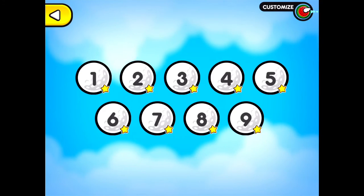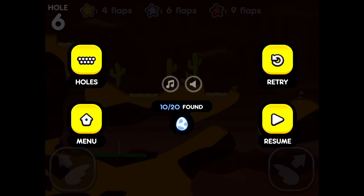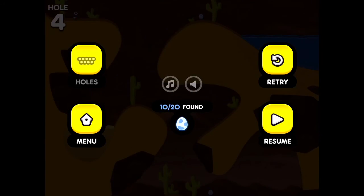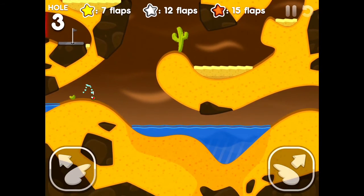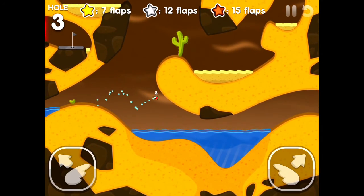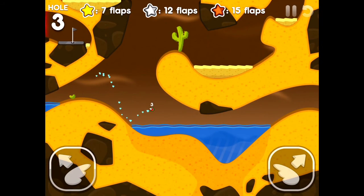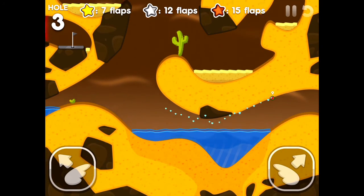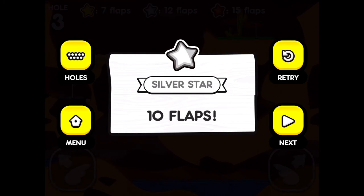I'm gonna try to be the first one to figure all this out. Number two — let's try level three. Here it is — you see that black flag in the corner. This is one of my worst ones because that brown part always bounces me down. But you get through it, and then you go right through — boom, silver star. Holes back.